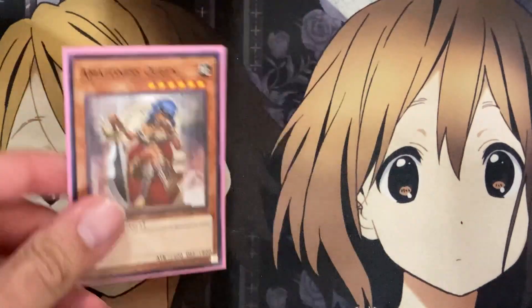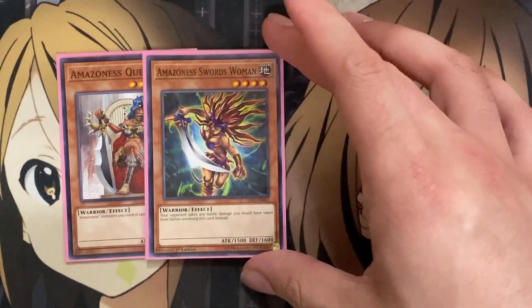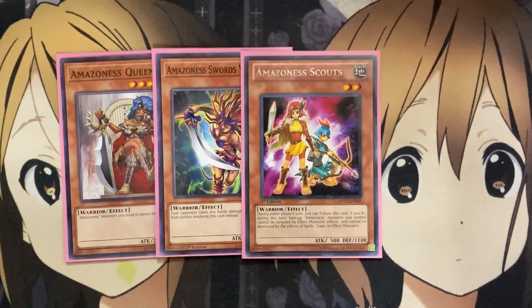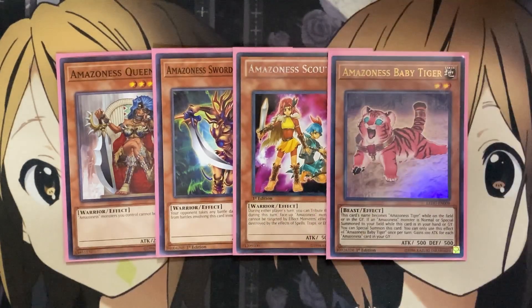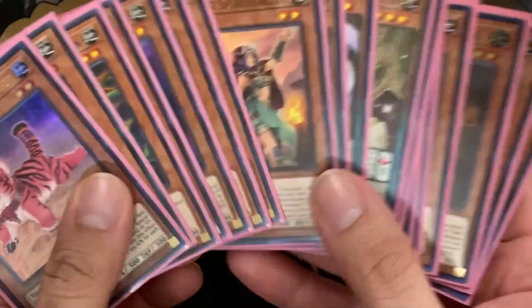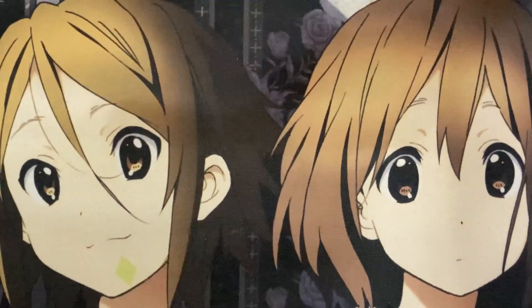For the one-offs, I run one Amazonas Queen — easily accessible thanks to Amazonas Princess — to protect your Amazonas from being destroyed by battle, and you can deal big damage by crashing into your opponent's cards. One Amazonas Scout: during either player's turn, your face-up Amazonas monsters cannot be targeted by effect monsters, and their effects cannot be destroyed by spell, trap, or effect monsters — and you can re-utilize this card. One Baby Tiger, which special summons itself every time you summon an Amazonas monster from the graveyard or from your hand. I wanted a pure Amazonas build — they all work very well together. You can always mix in hand traps by adjusting some spell slots, but I'm comfortable with the current numbers.